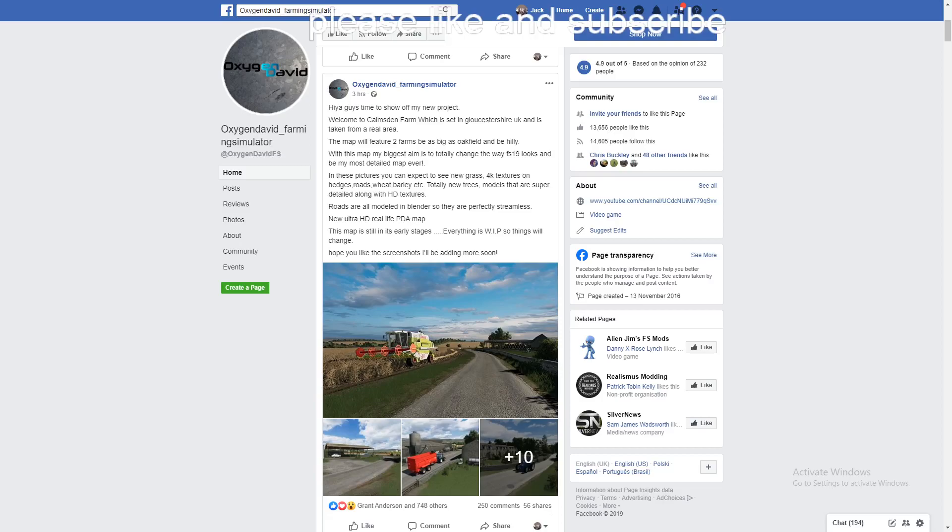In the pictures we'll see in a second, he's got 4K textures on hedges, roads, wheat, barley and more. Totally new tree models that are super detailed along with HD textures. Roads are all modelled in Blender so they are perfectly streamlined. New ultra HD real life map.